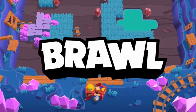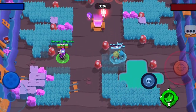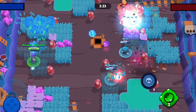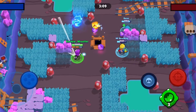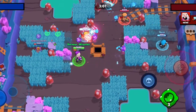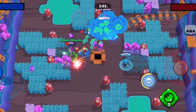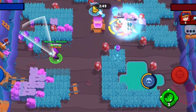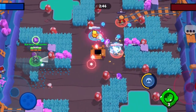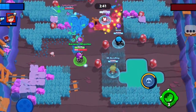Here we go — another change of line-up. Coming in this time with Ems, a fantastic brawler for Gem Grab. On most Gem Grab maps she's a great pick. She can just deal so much damage, and she's got that gadget that can push enemy brawlers away. She can push away brawlers if they're getting too close. Her super is great for slowing down the enemy, especially the enemy gem carrier — get them caught in the super and you can mow them down with your normal attack.